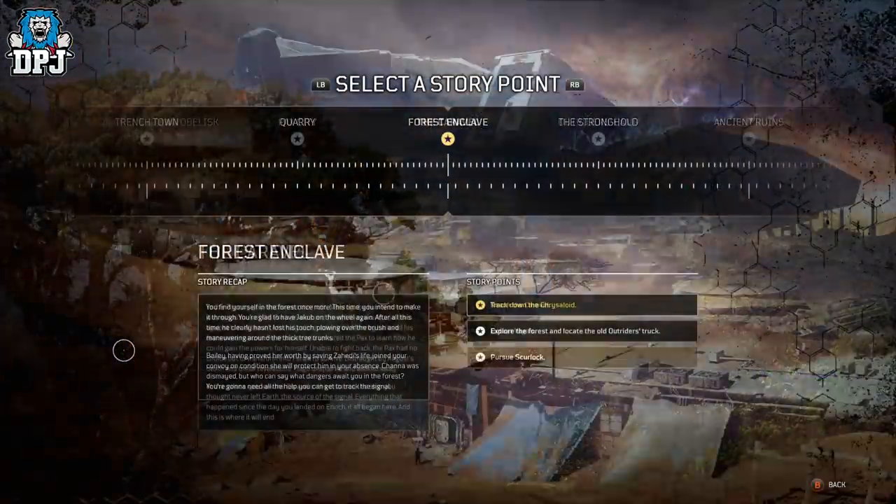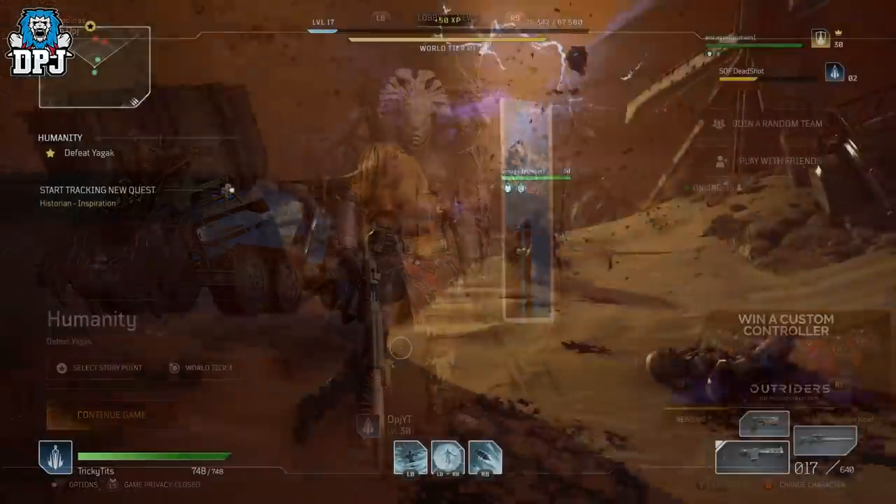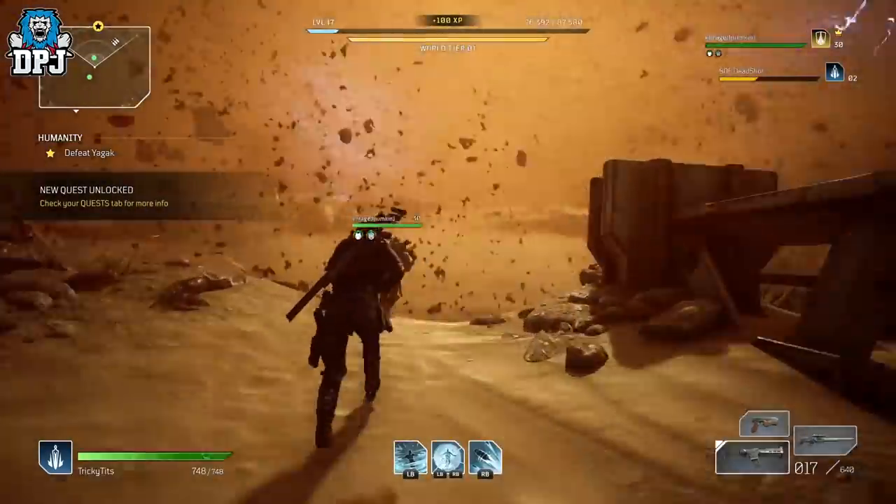The host then backs out and loads up the last boss, Yagak. Again, the lower-level player does nothing at all while the higher-level player just literally destroys him within seconds — and it is that simple.